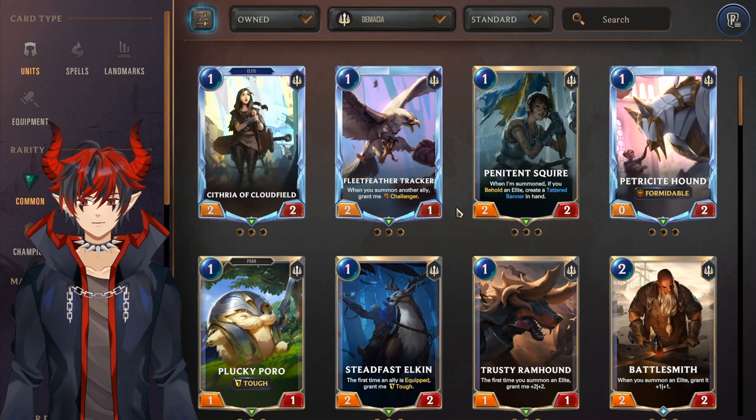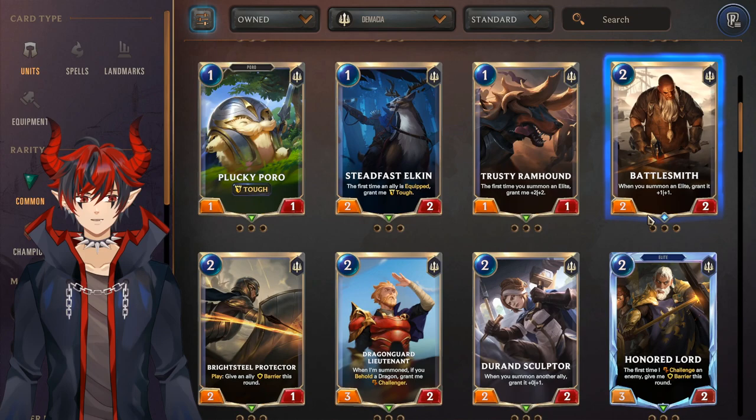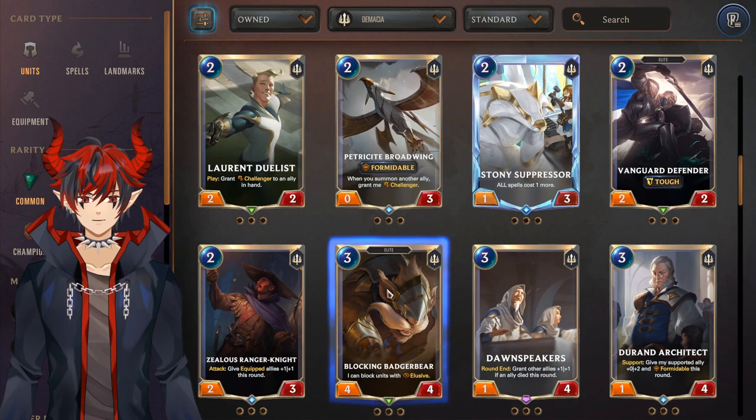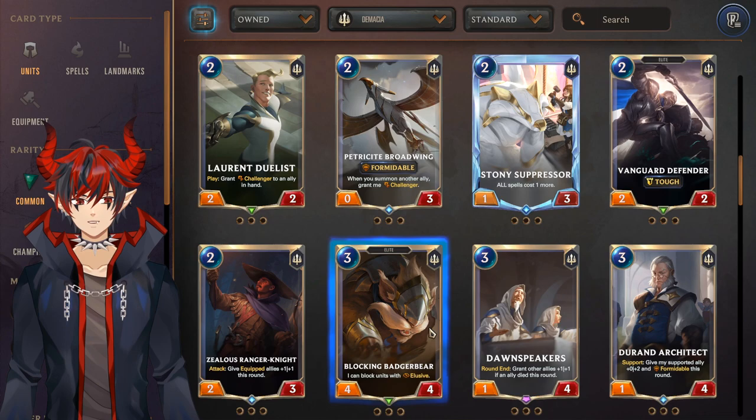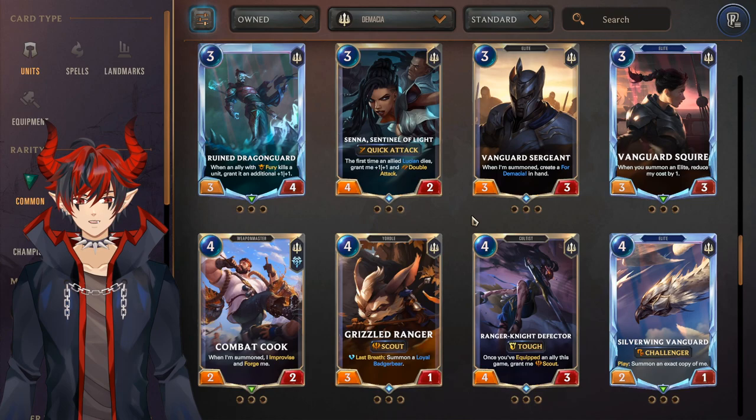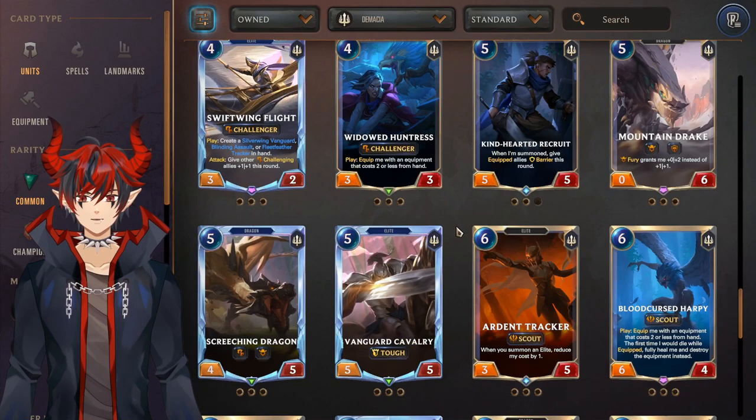The best Demacia units are Cythria for Elites, Fleet Feather Tracker, Trusty Ruck Hound for Elites, Battlesmith, Brightsteel Protector, Dragon Guard Lieutenant for dragons, Ren Sculptor, Broadwing is very good, Defender for Elites, Blocking Badger Bear is probably the best unit in Demacia — make sure to craft that right away and it's just a common. Ruin Dragon Guard is a must for dragons, Vanguard Sergeant and Squire for Elites, Combat Cook, Weapon Master, Ranger Knight Defector for cultists, Silver Wing Vanguard for Elites, Swift Wing Flight, Screeching Dragon, and Genevieve for scouts.